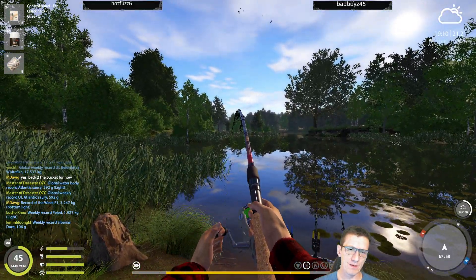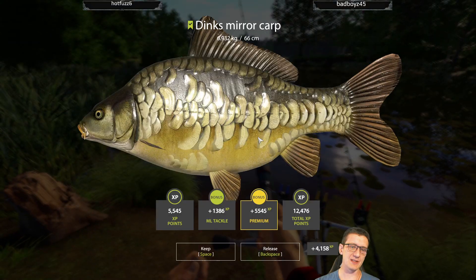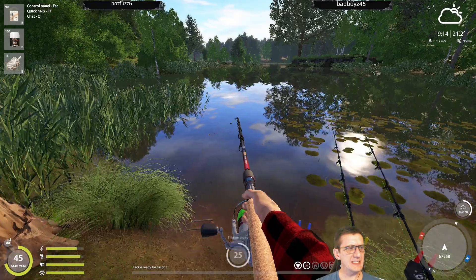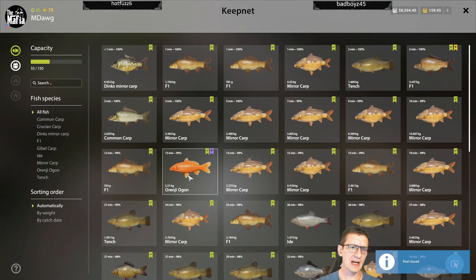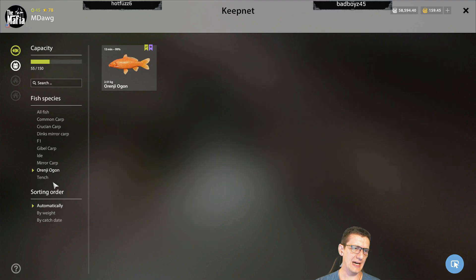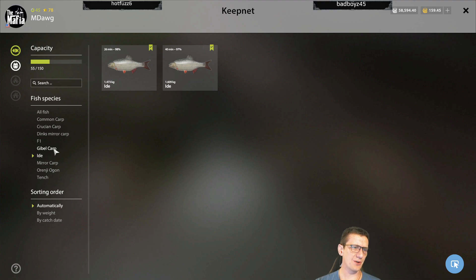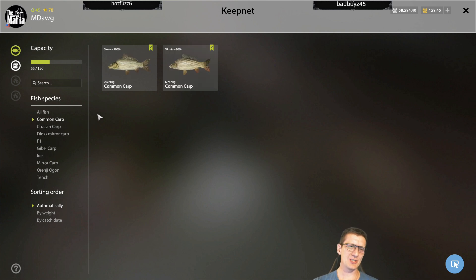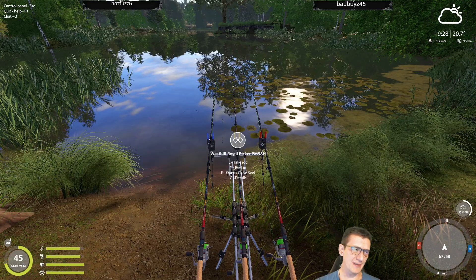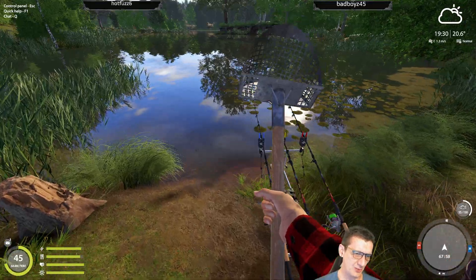As that happened, a lot of the fish we were used to catching changed. This is actually perfect timing — this is one of the main culprits for why the bucket spot is so different all of a sudden. The dinks mirrors and dinks linears just aren't coming out here as much. Neither are the orangies. Regular mirror carp show up all the time, but orangies no, tench yes, eyed a little bit, we trophied earlier today, gibbles yes, F1s yes including a couple of trophies, dinks mirror carp no, crucians not much, common carp not too much on the setup I'm using.